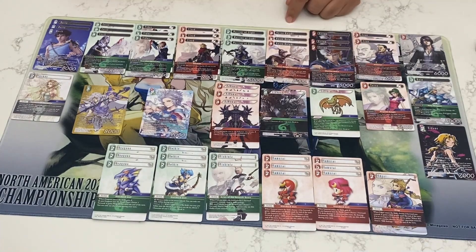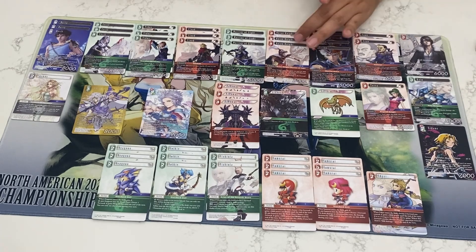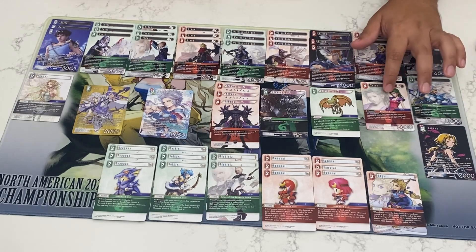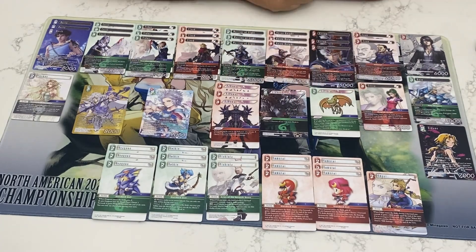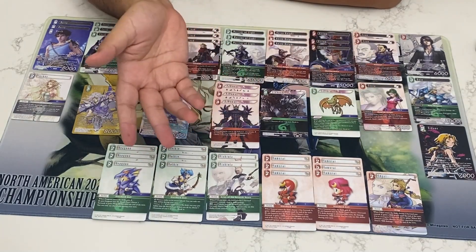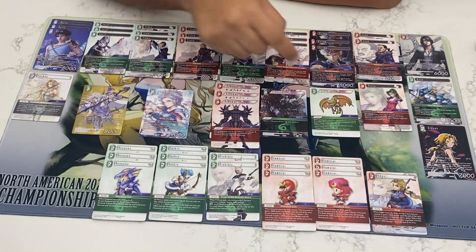Squall is a good target for Onion Knight — being able to pump itself or another forward and making something unable to block with damage three seems good. Cyan I don't think we really want to be playing the ultimate of — it's just another haste outlet when your opponent least expects it, most likely coming in off of Onion Knight. The one copy of Snow is included but that's not the focus of the deck here. We have the ones for playing two colors — it's another haste outlet and being able to rip important cards out of your opponent's hand seems pretty decent in combination.